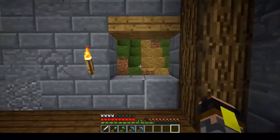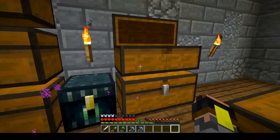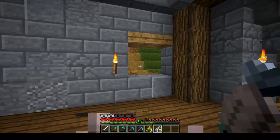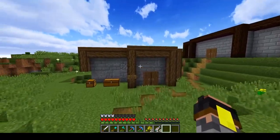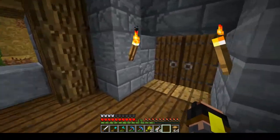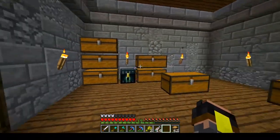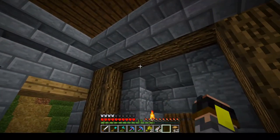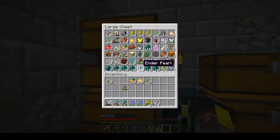Hello guys, welcome to Dynasty playing on the Craft Theory server, season 3. Today I want to do some aesthetically pleasing stuff over here. I want it to be looking a bit better than what it does right now. We're gonna put a roof on this building and set up another building as well, just kind of get it going.